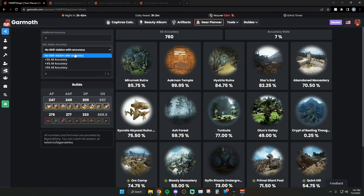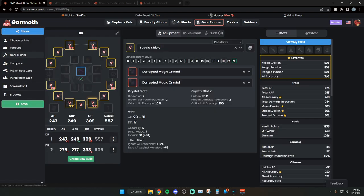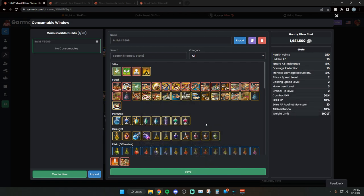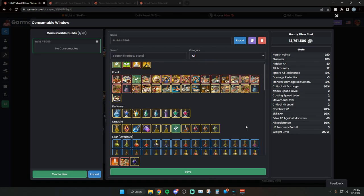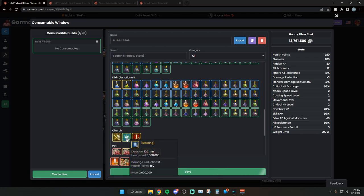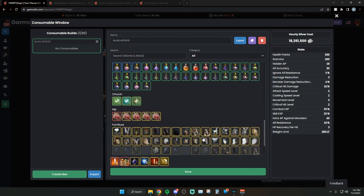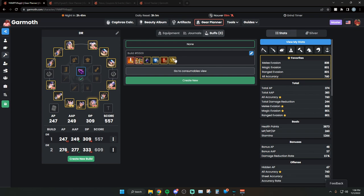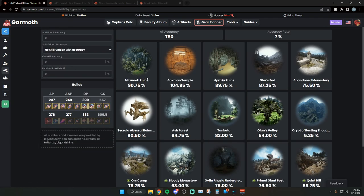Factoring in extra stats like skill add-ons with a 4% accuracy rate, it goes up quite a bit, and that's not even counting buffs. You're going to create a buff bar using body enhancement, a simple chron meal, and a frenzy drought. You can also get church buffs - blessing, bravery, and XP. With all of that, our accuracy goes up to 780, and we hit around 90% across the four important zones.